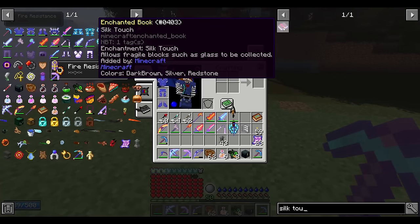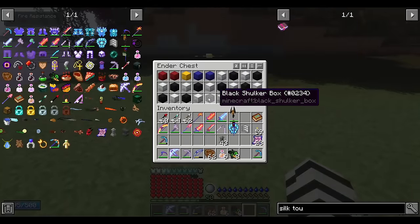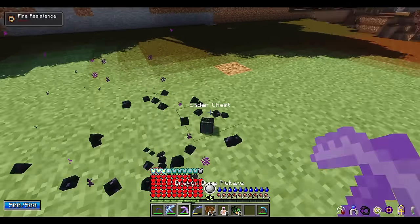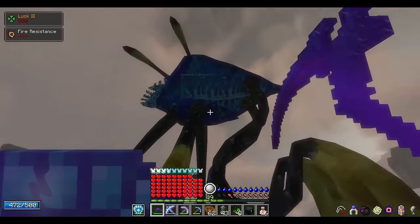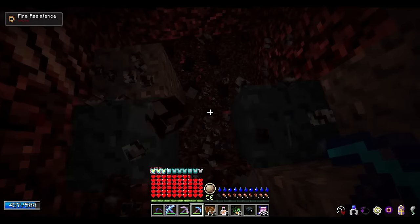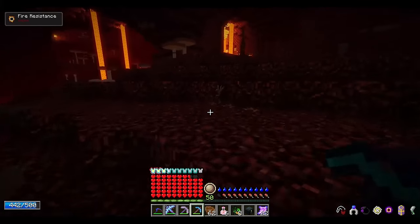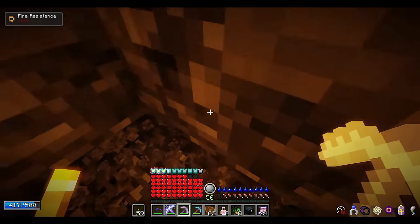Silk Touch allows you to mine blocks without breaking them. The best use for this is with an ender chest — you can keep shulker boxes in your ender chests, giving you enough inventory space to completely clear out dozens of structures and dungeons. Having three different pickaxes each with one of these three enchantments can be almost a necessity on an extended adventure, especially a fortune pickaxe for mining emerald veins in an underground dragon den.